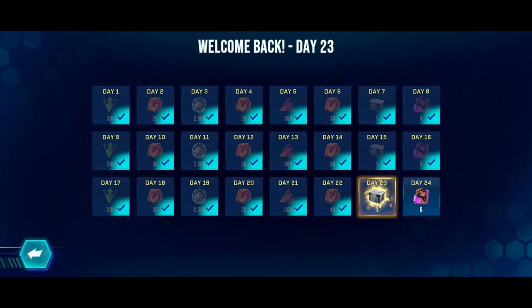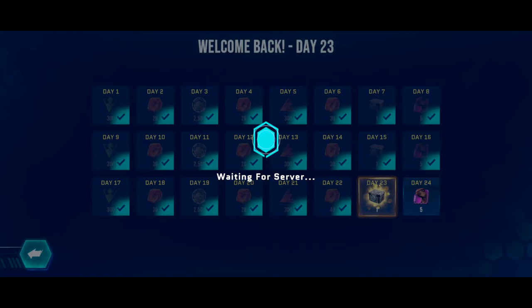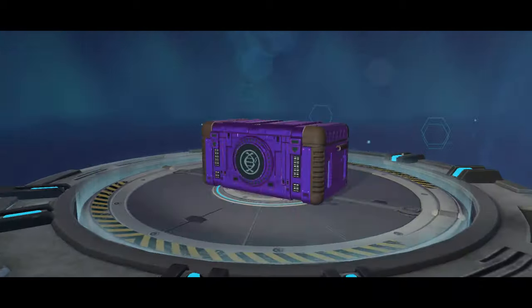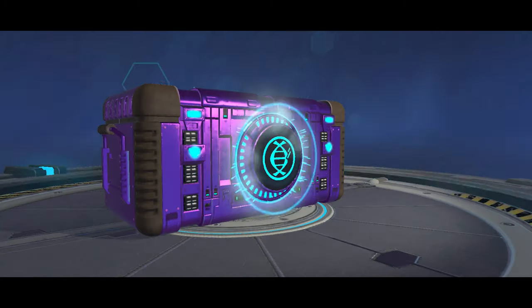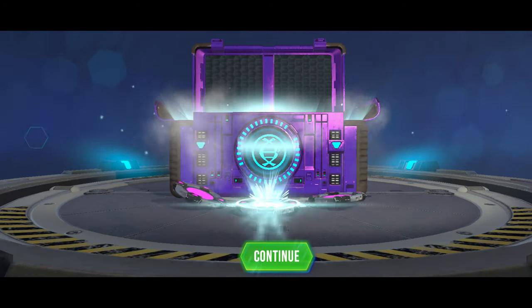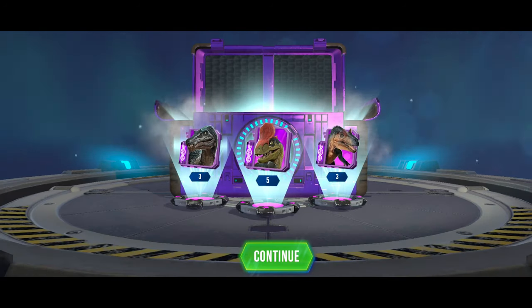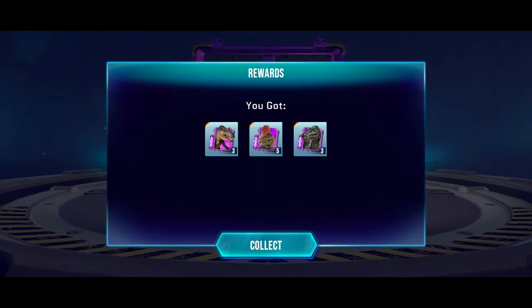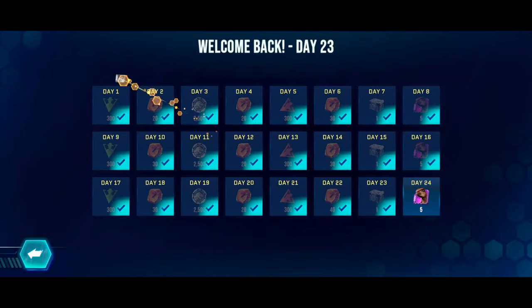Right, hopping into collecting our daily reward — we get a crate for day 23, a purple crate. Wow, we got epic DNA: 3, 5, and 3 Allosaurus DNA, which is pretty nice.